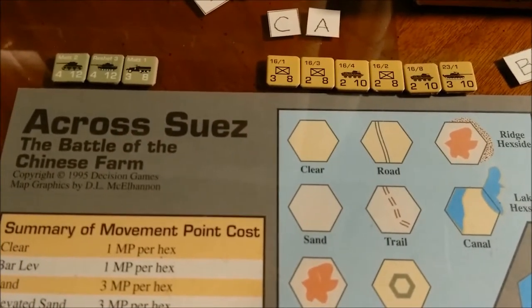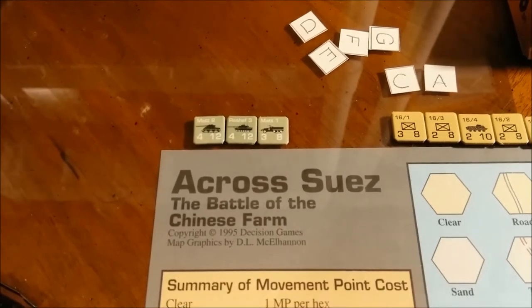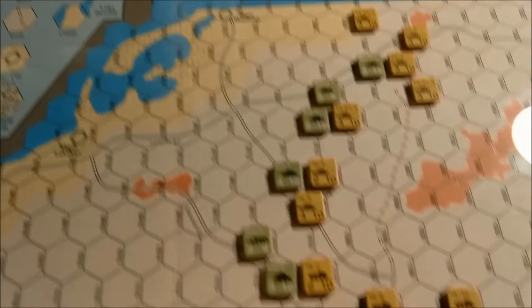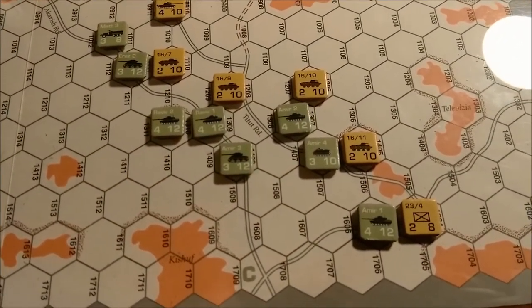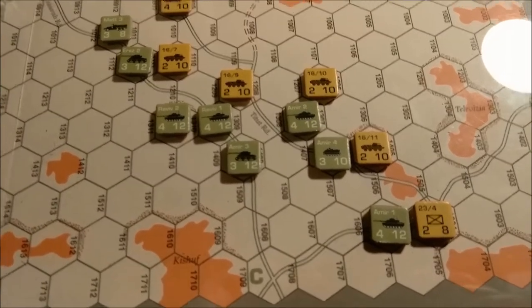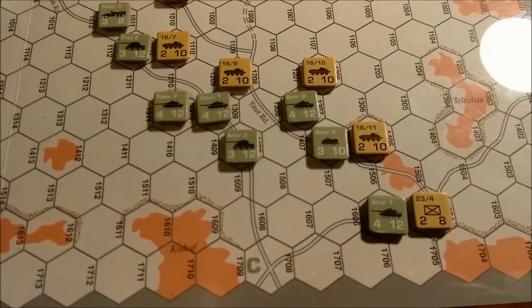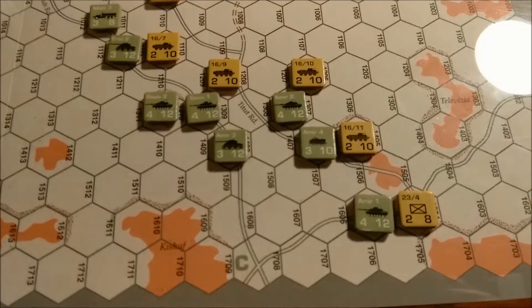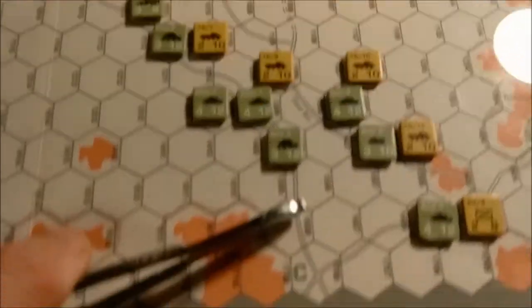There's the Egyptian destroyed pile, and off to the left is the Israeli destroyed pile. I'm definitely not winning on points for destroyed units. However, he has a sizable tank and mech force at the eastern part of the board, and I've set up a really weak blocking force.